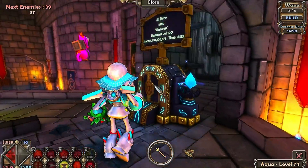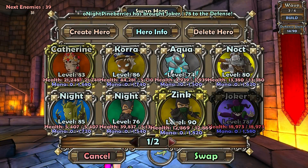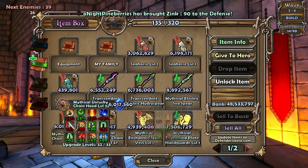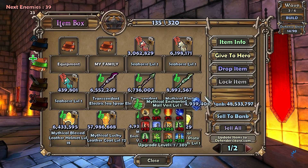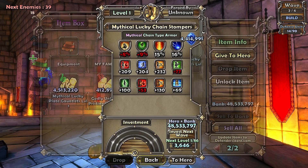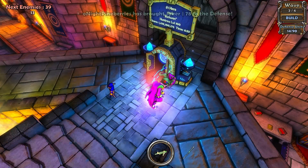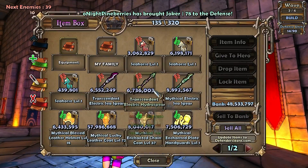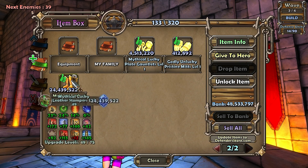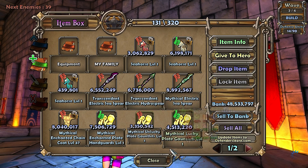And then we swap out to our joker. We should do that right now — actually that's a good idea. Swap to him, item box, put on all his old gear. Get the hero, swap to joker, inbox this, that, that, and that. I am missing my gloves — I am missing my gloves, whatever.